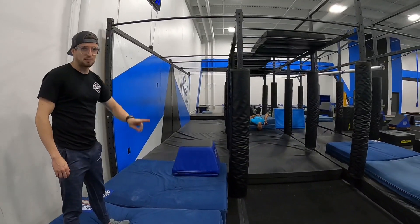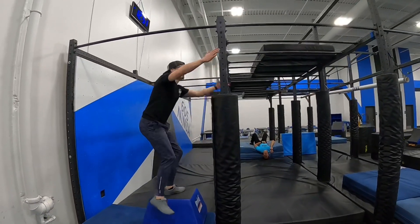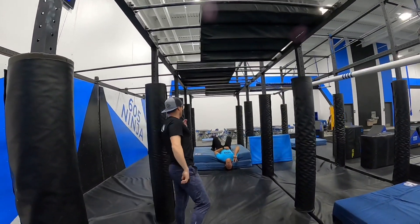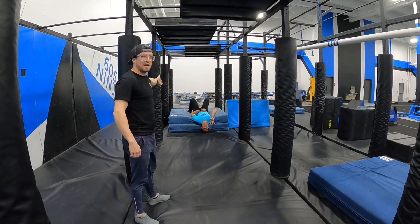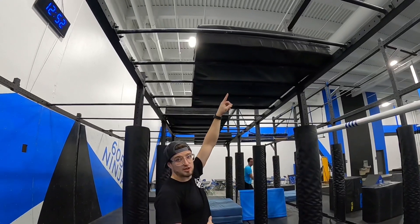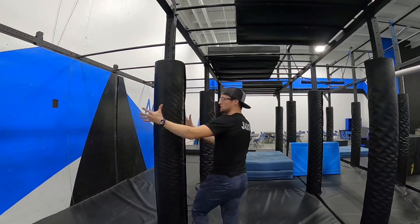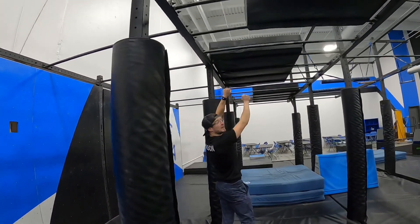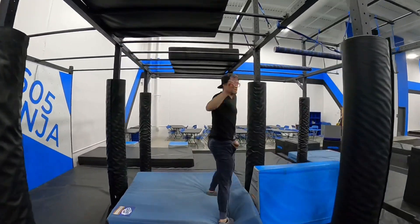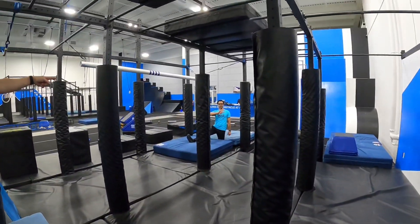This is a two-point obstacle, so you can get halfway for partial credit. You're going to use this bar and all of these monkey bars, going all the way to Adam. You cannot touch the black mats with your hands — it's okay if you brush against them, just don't grab them. Get to this bar for one point, then scoot over and land in the blue for two points. The next obstacle starts on the blue.